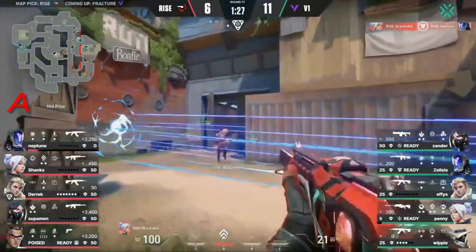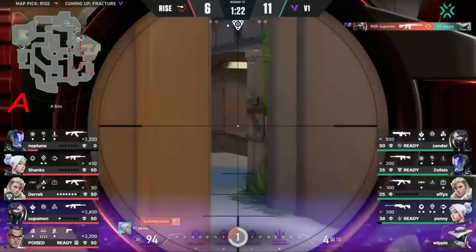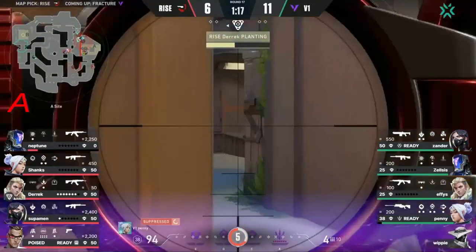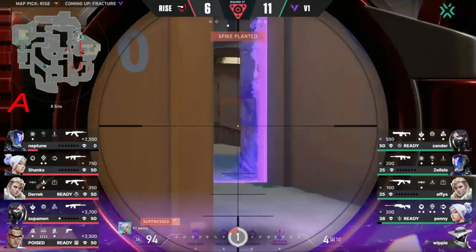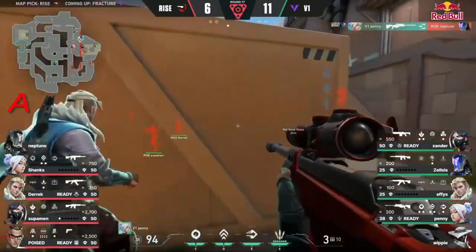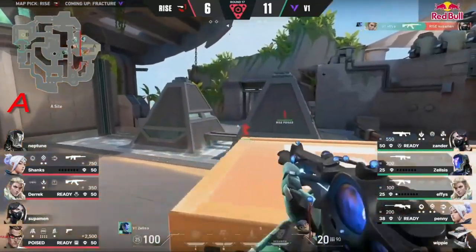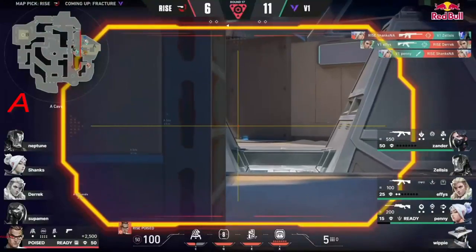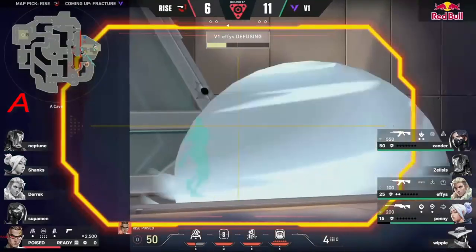The lineups work out — Derek usually gets so much value out of that Hunter's Fury and he has it online. Penny's already dropped. The no-command out from Neptune, but Shanks' cloudburst tries to bring him back online. The Hunter's Fury — is he gonna get anything? No. Effie's — they're already planning, they're deep in this. This wall cuts off a lot right now. Look at Xander — he's on a cheeky flank of his own. If he gets the timing just right through double doors, he can find all he possibly wants.